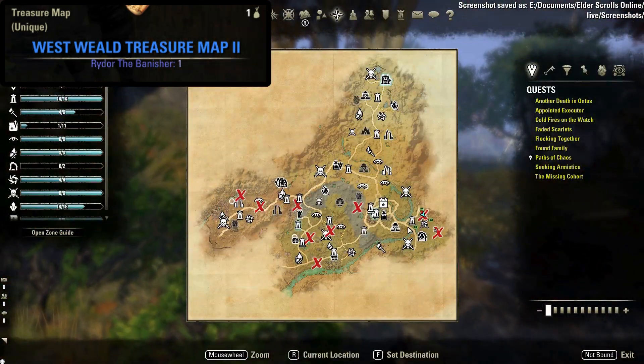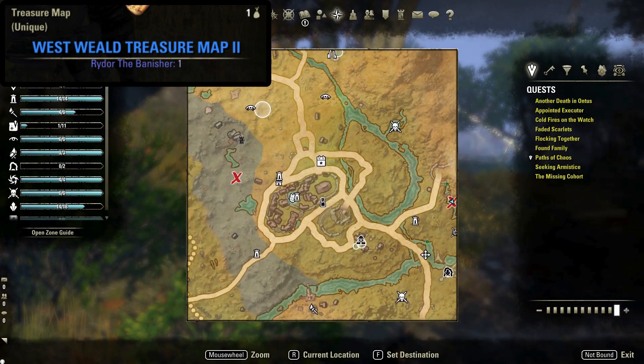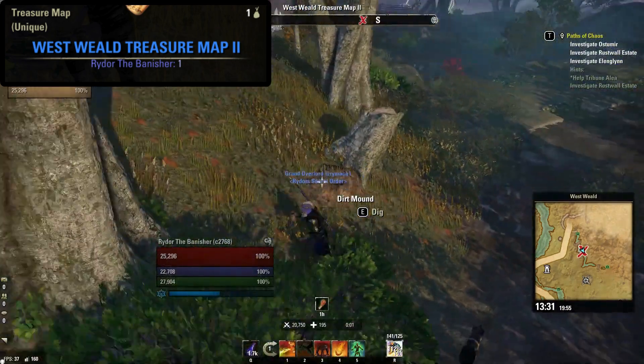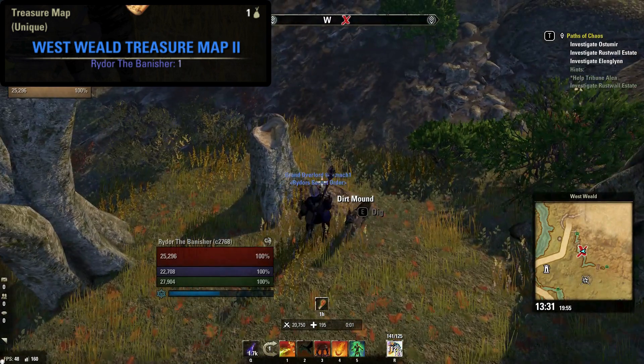Next we have the Westwield treasure map number two. This is located just northeast of Trader's Luck Wayshrine, shown here on your map. Next to the water there is a stump that has been chopped, and your dirt mound can be found right behind it.